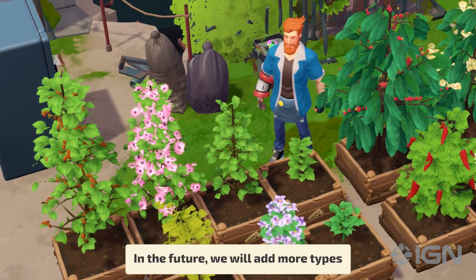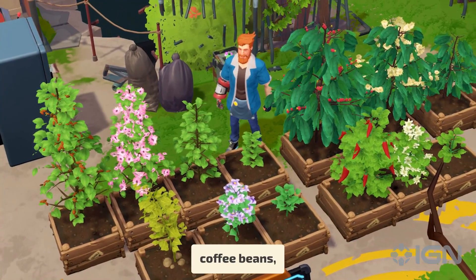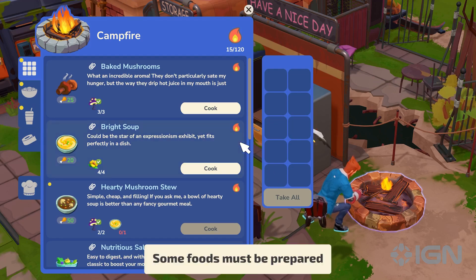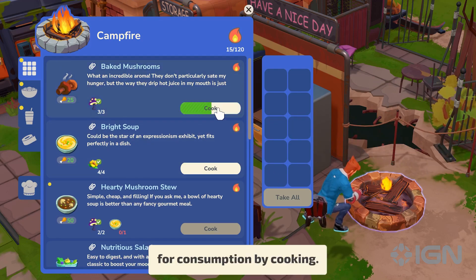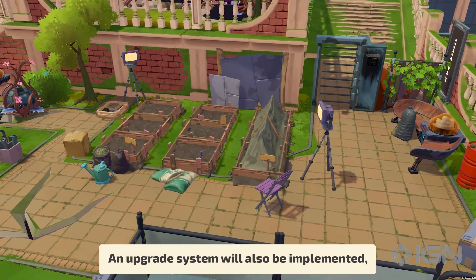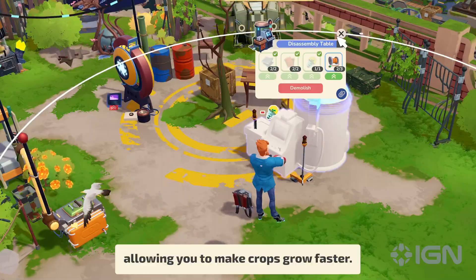In the future, we will add more types of plants to the game: the almond, the chili pepper, coffee beans, root vegetables, and more. Some foods must be prepared for consumption by cooking. An upgrade system will also be implemented, allowing you to make crops grow faster.